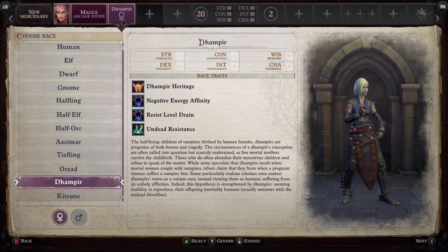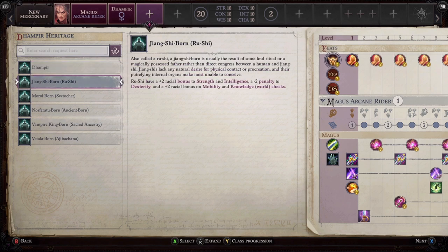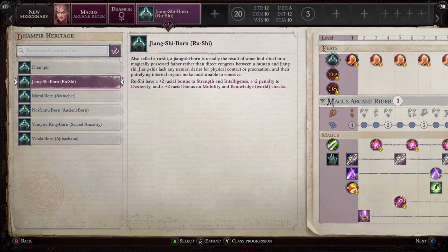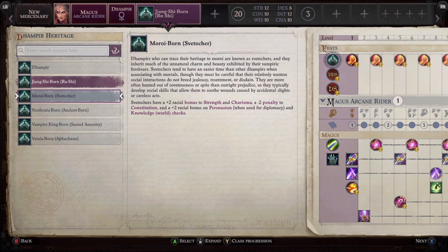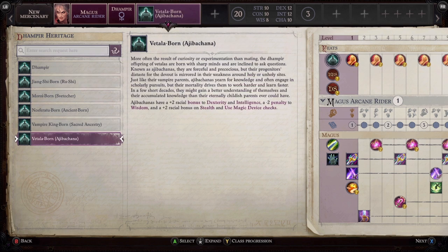But personally my preferred choice — and what I'm role playing as — is a Dhampir. These guys are absolute brutes and work as a Magus extremely well. What I like most about playing a Dhampir for a Magus is that you want someone with high Intelligence and high Dexterity. The Dhampir heritages actually come with high Dexterity bonuses. I like the bottom heritage — it comes with +2 to Dexterity and Intelligence, which are the two stats I prioritize for my Arcane Rider.